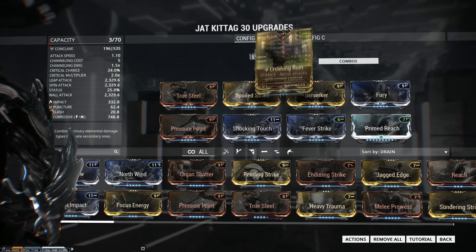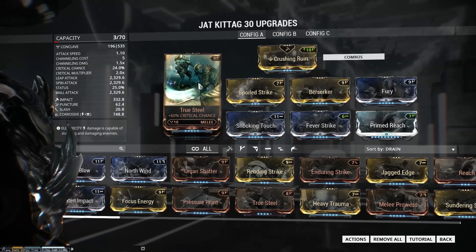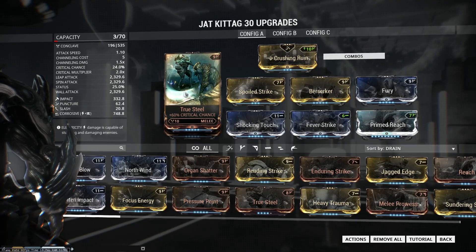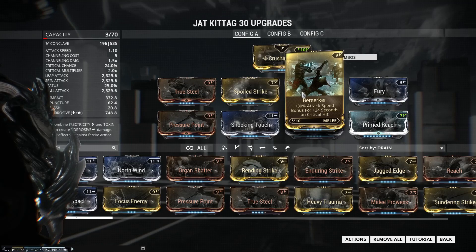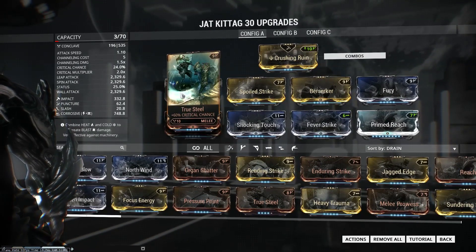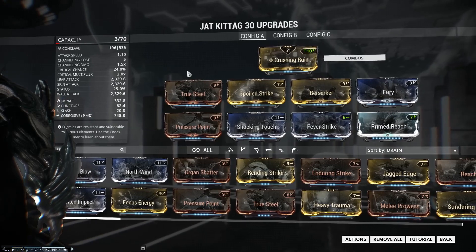The jet engines will flare up when you're doing the Shattering Village combo, which is really cool and pretty unique. I recommend using this stance — it's super fun, it's got amazing crowd control, and it's a great stance to use especially if you can master that Shattering Village combo. True Steel is going to be where our critical chance comes from. I'm not really worried about critical multiplier because I want to proc Berserker, which gives us an attack speed increase every time we get a critical hit. True Steel ups our critical hit chance to 24%.